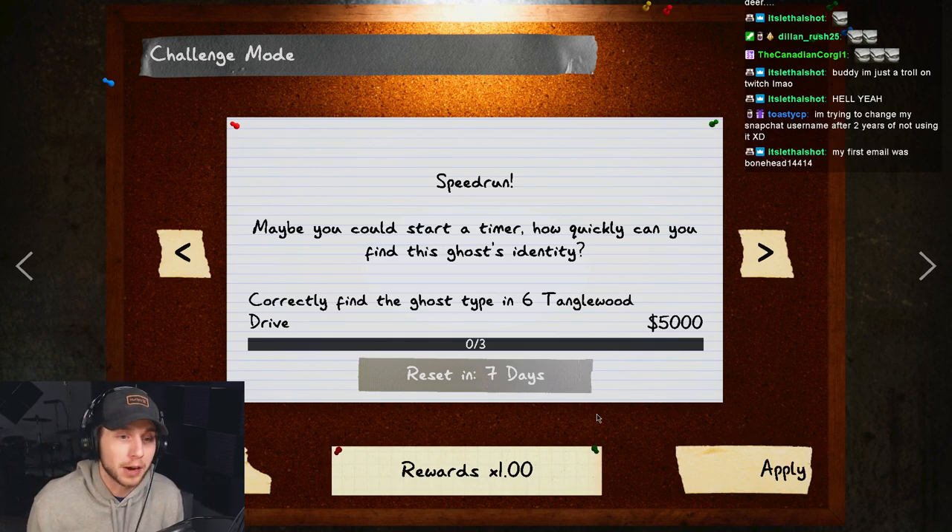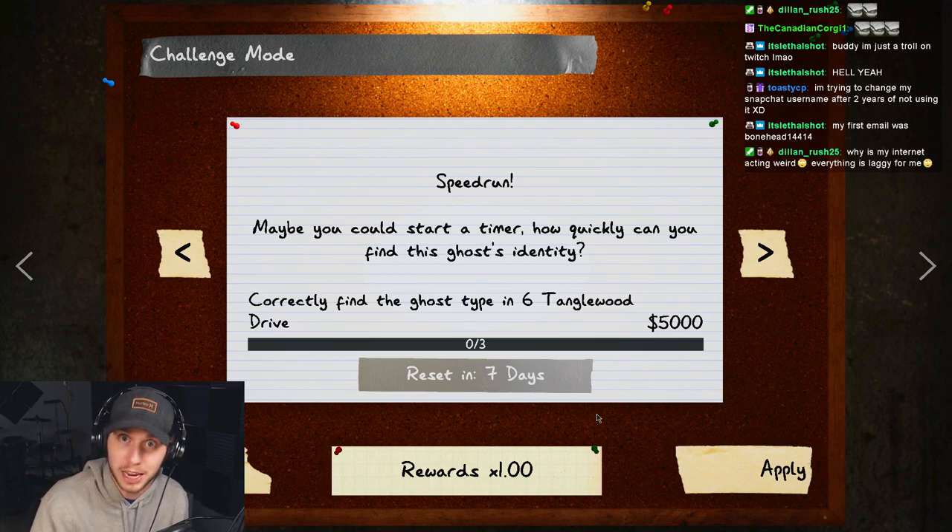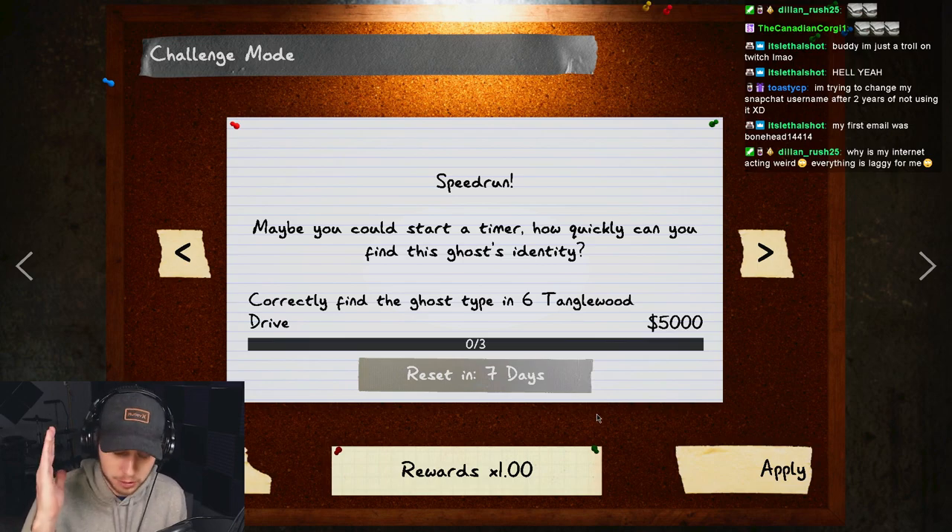Maybe you could start a timer — how quickly can you find this ghost's identity? You have to do it three times on Tanglewood. So it's gonna be great, it's gonna be fun, and it's apparently gonna be fast. I have no idea what that means, but anywho.